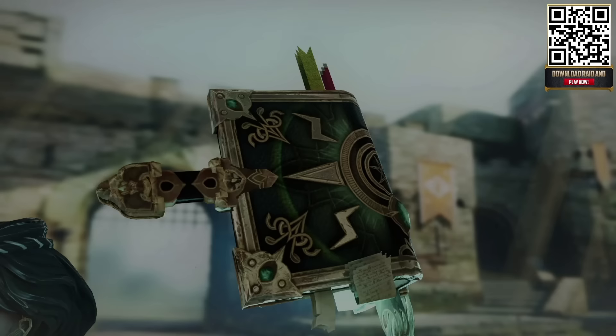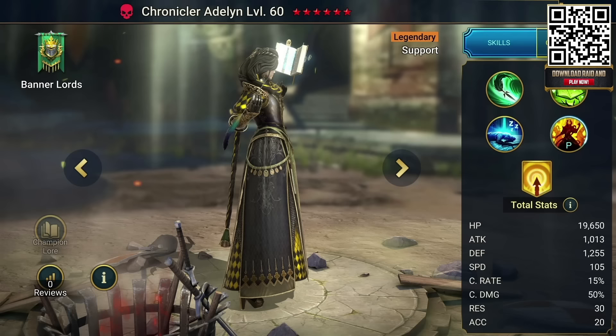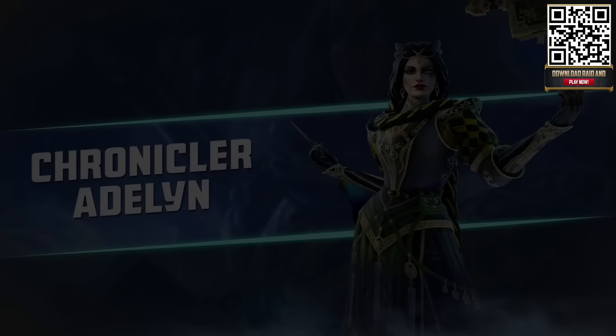Raid is celebrating its growing player base with a special event called Community Weeks, where anyone can get their hands on a free legendary champion, Chronicler Adeline. She's a top tier support champion who can put an enemy to sleep without even hitting them. To get Adeline, just log in for 7 days between April 11th and July 8th. There's 14 days of rewards in total, including a perfect soul for Adeline. So download Raid now and join the community event.